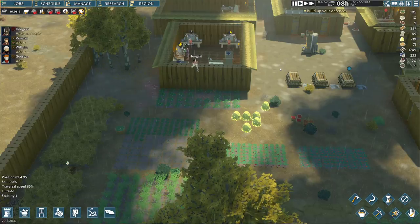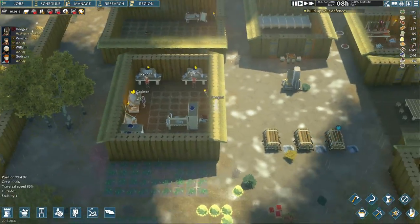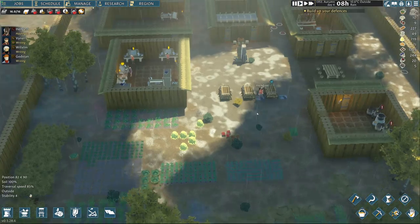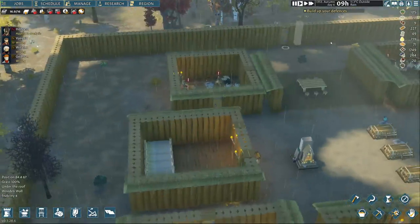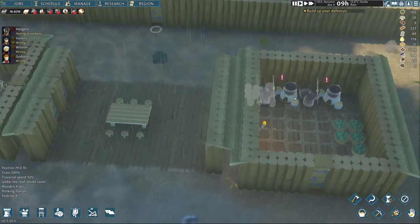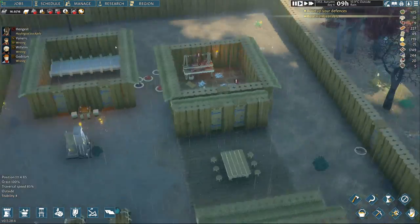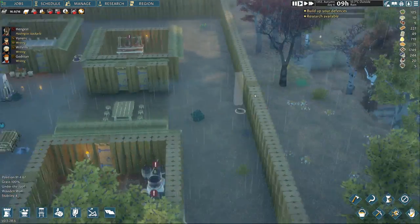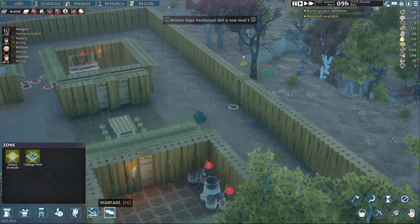Hey, welcome back guys. Let's play Going Medieval. Right now we still only have four people — we lost two from the last episode — so we're trying to regain the people that we lost. This is what's happening in my village. Nothing much, but we can improve it. It's heavier rain occurring and I already have roofs on some of my places, so I'm thinking of putting some spikes around the area to help during attacks.